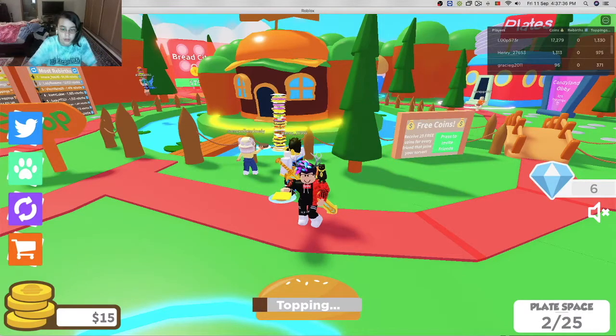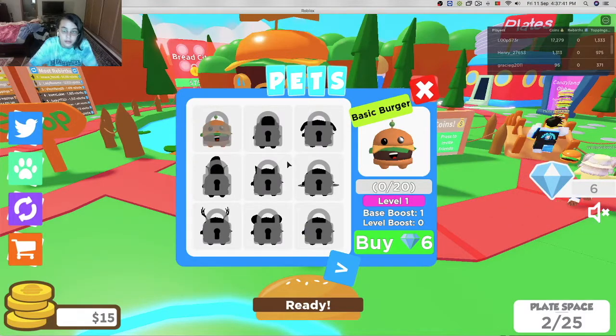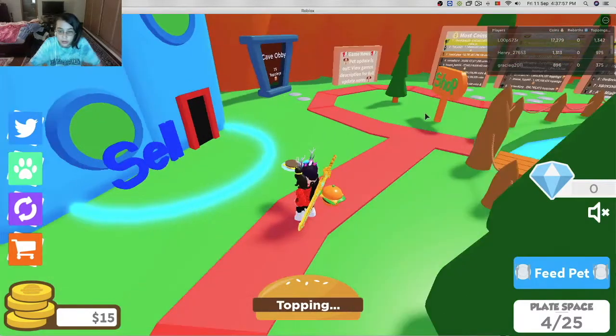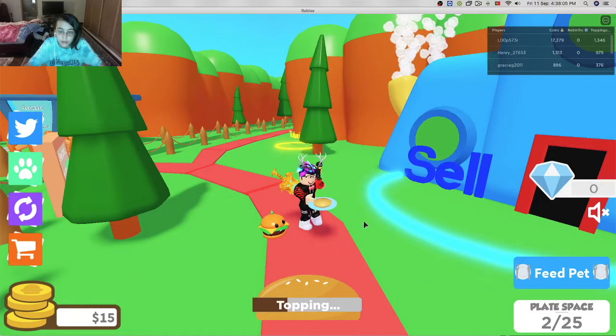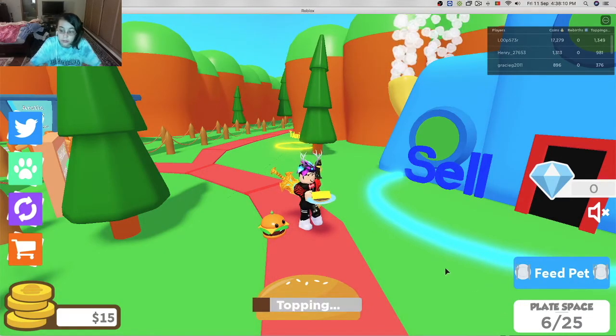Let's go! Making this go up. What's this? Oh, it's called pets — six gems to buy a basic burger. I just spent all my gems on this pet. Oh look, you got a pet friend here! Feed pet. It's making us go up! 35 gems — no, we can't afford that.